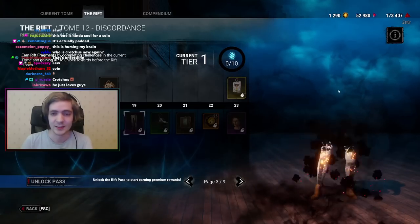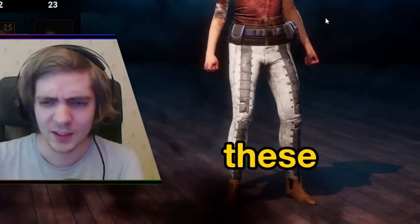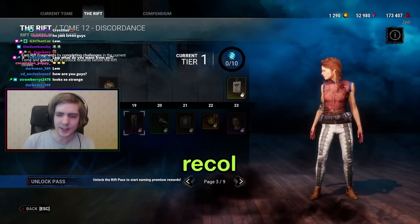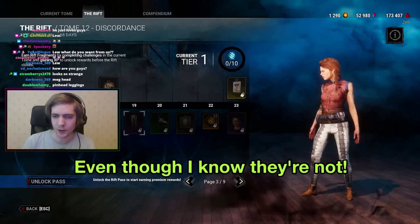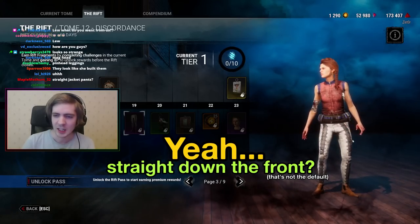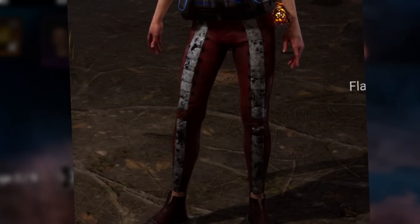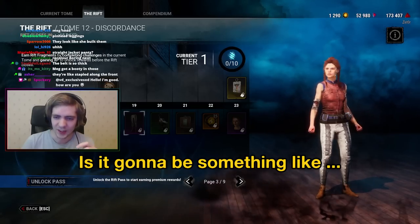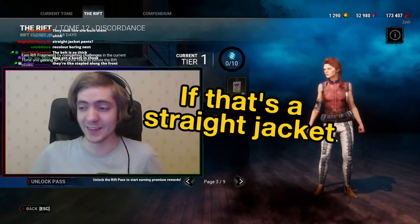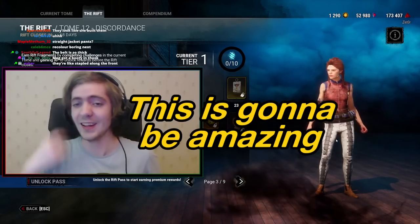Reconstituted Leggings — I like these, though they look like a recolor of her default pants. Her default pants are red with a white stripe down the front, and this kind of just looks like the same but with buttons on the side. Is it going to be like a straight jacket? Oh my god, if it is — imagine a survivor running around in a straight jacket! That would be amazing. But they're a recolor again.